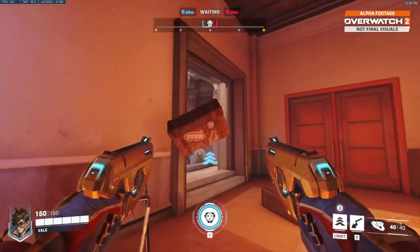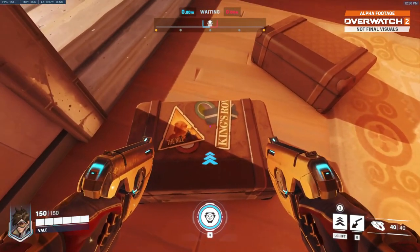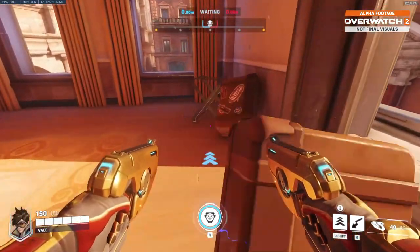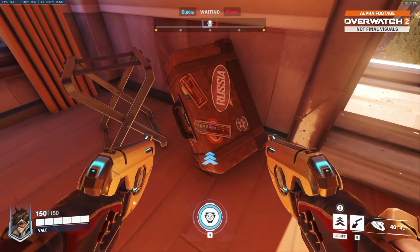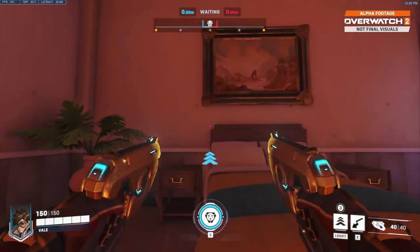Now there's a suitcase with references to a potential new map, the Nile. The suitcase also says King's Row on it, Russia, Hanamura, Numbani. So there's a decent chance of the Nile being a potential new map.